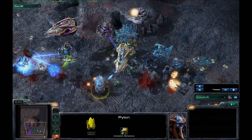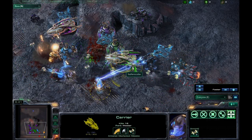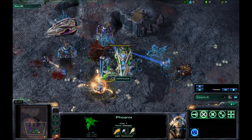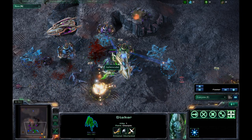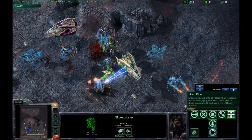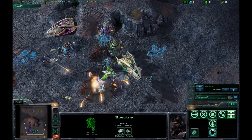But battlecruisers are out as well, and one got a Yamato cannon off on my carrier. My phoenix even has a kill — so much fun. I have a Stalker out and a Spectre. I never even bothered really looking at all of the abilities once it got to this point.